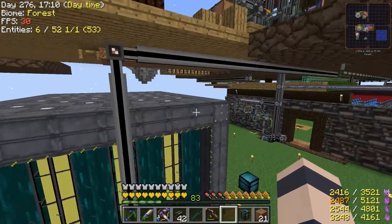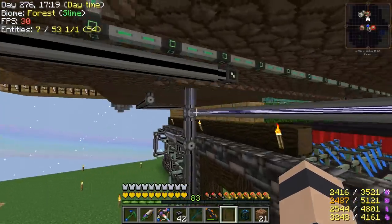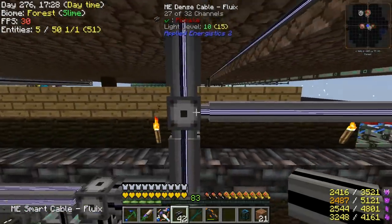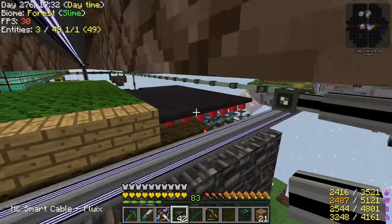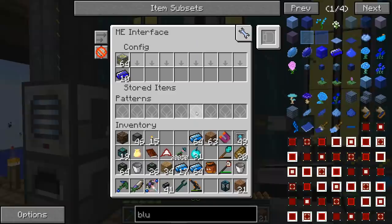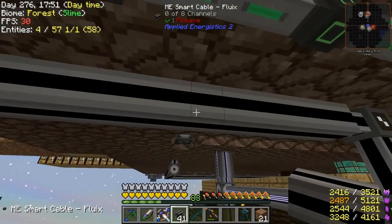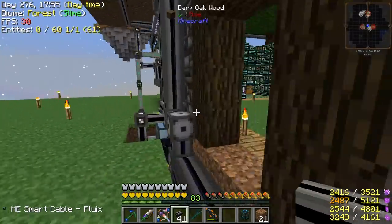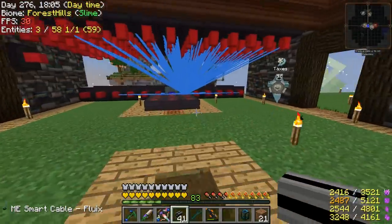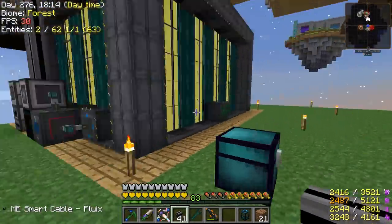Maybe you guys can help me out with this, because I really don't understand it. I ran a cable along the top here to try to get it out of the way, and I was going to attach it to this cable — it's seven out of eight channels, so there's room for one more. This is 27 out of 32 channels, so it should be able to connect — but it seems to show a blue line for a moment and then it vanishes and doesn't actually connect. A lot of my devices are now failing when they used to work, and fixing the cables doesn't seem to help even though there are channels free. Let me know in the comments if you know what I'm missing.